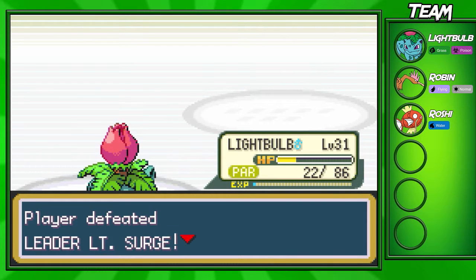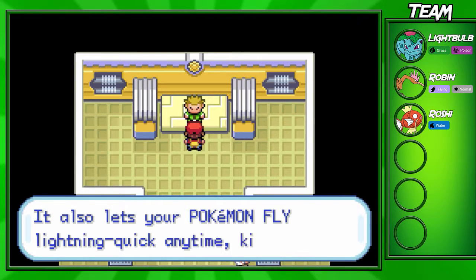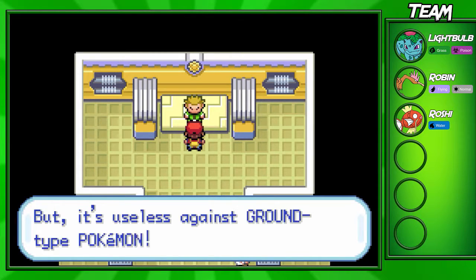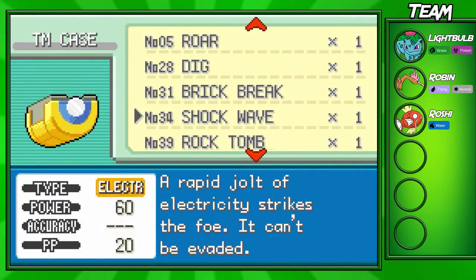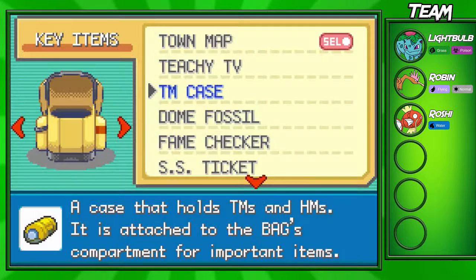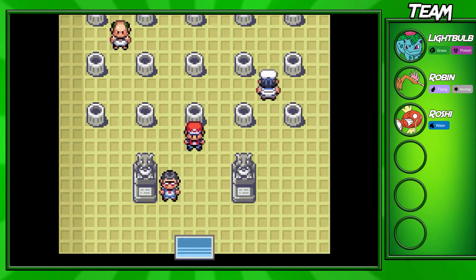We get the Thunder Badge from Lieutenant Surge, and all Pokemon above level 40 or 50 will now obey you. He also gives you TM34 Shockwave, which is a pretty good Electric move. In Gen 1 the original games gave you Thunderbolt, which is a better move, but Shockwave is still solid — I'd recommend teaching it to your Pikachu or any Pokemon that can learn it. That's it for this episode — if you enjoyed it, leave a comment and some criticism. If you liked the video, hit that like button!